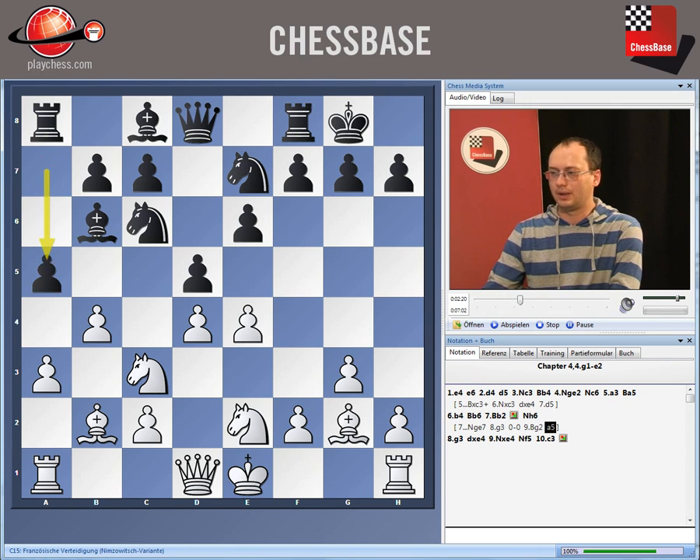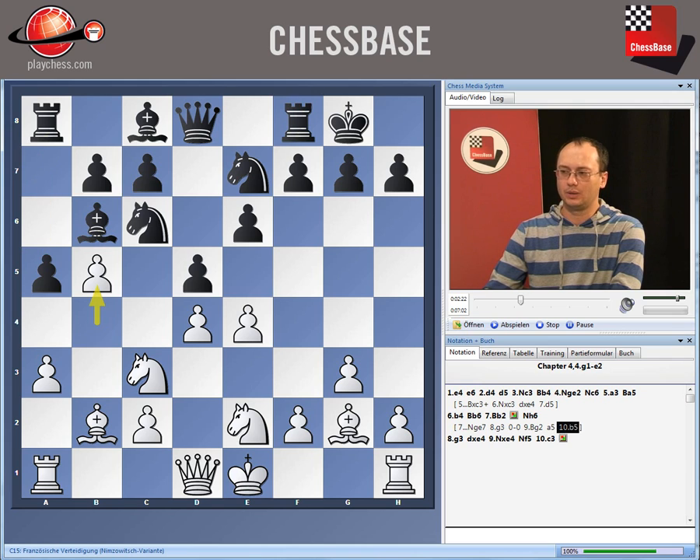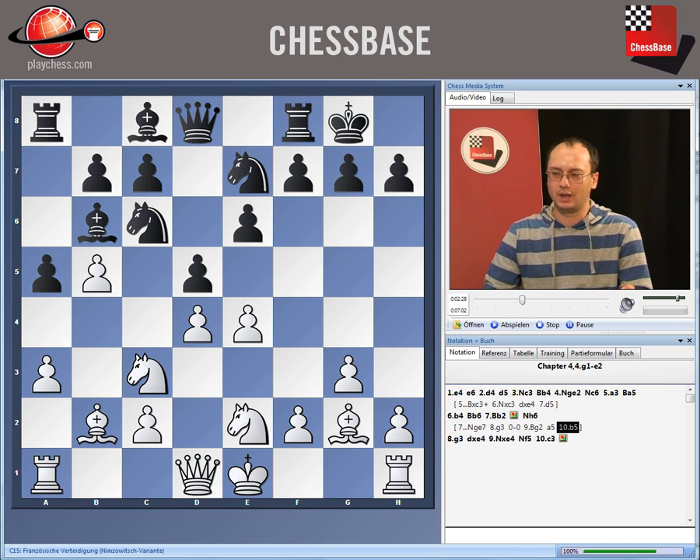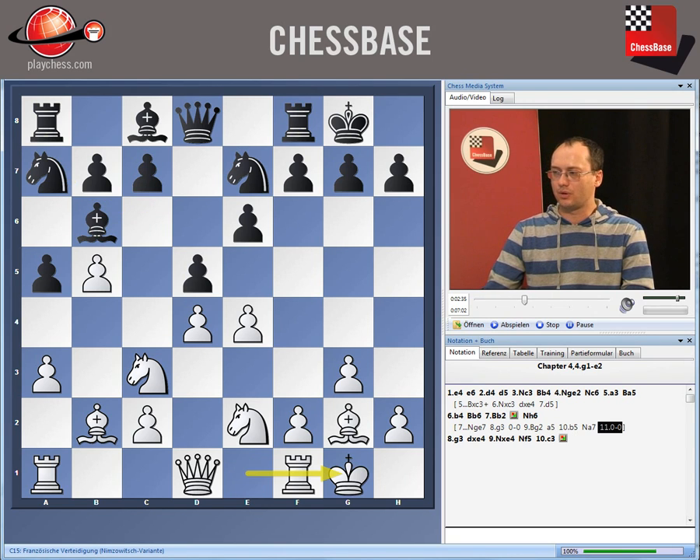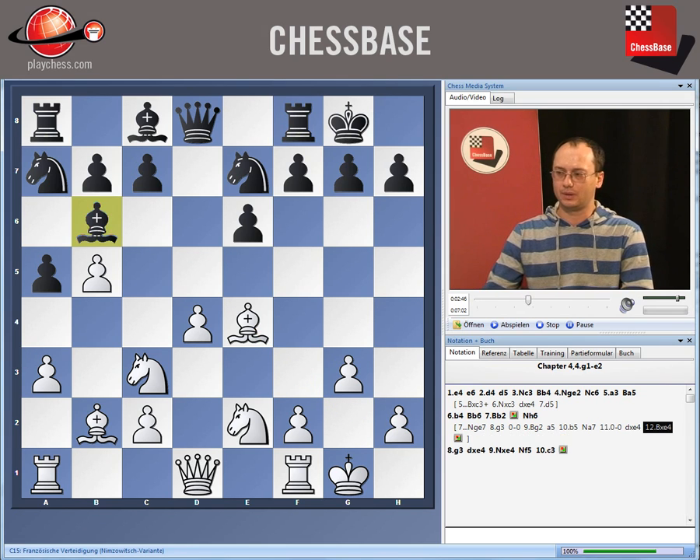And after a5, we play b5 — we do not trade on a5 naturally, to avoid creating weak pawns in our camp and also to keep this bishop locked on b6. After Ne7, short castling, dxe4, we can just take back with the bishop and white is better developed. Just have a look at the pieces — they do not impress too much and white was better.